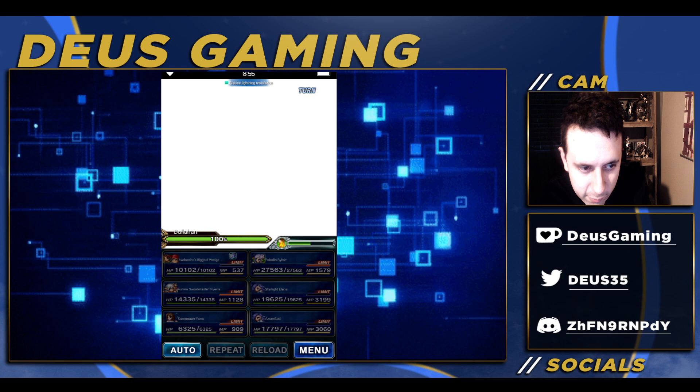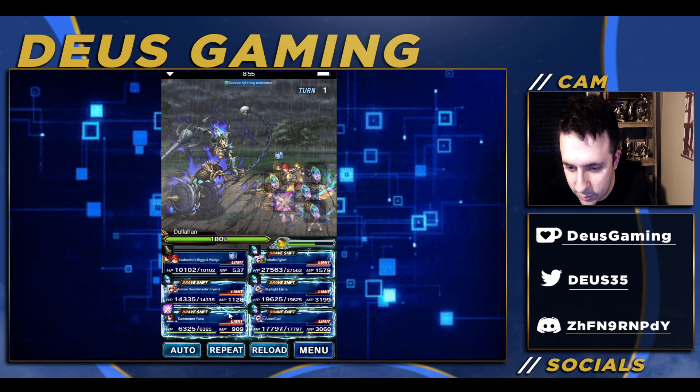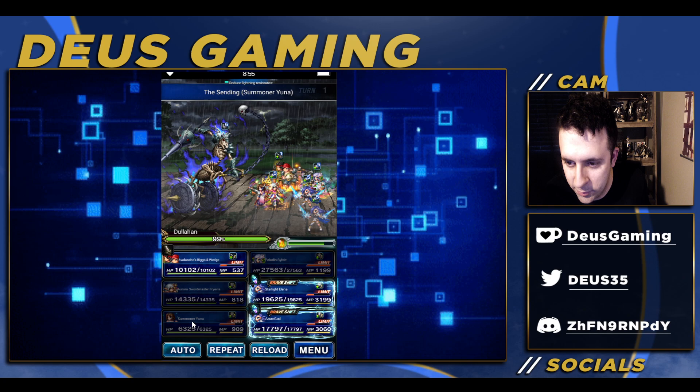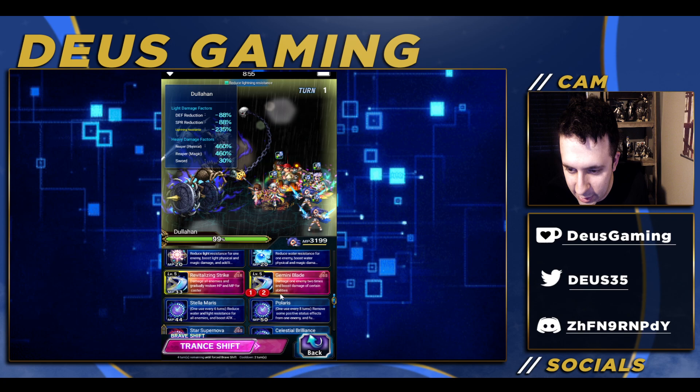Like I said, we're doing a first turn kill — no two turns, three turns, whatever. A first turn kill doesn't happen very often, and even Esther can't do this because you need a turn of setup. So we're doing the break, we're also doing the Sword in Peril, and Sylvia is going to buff and also provide lightning imbue and lightning in peril.